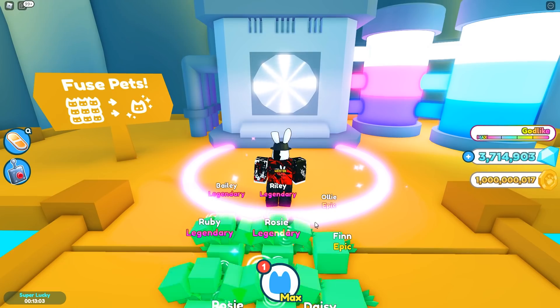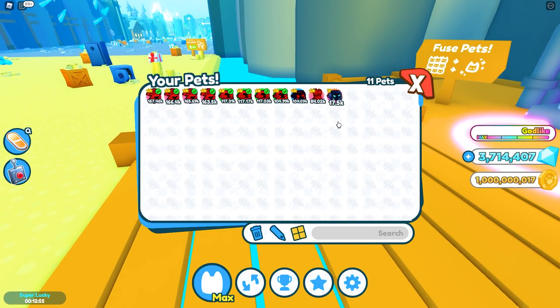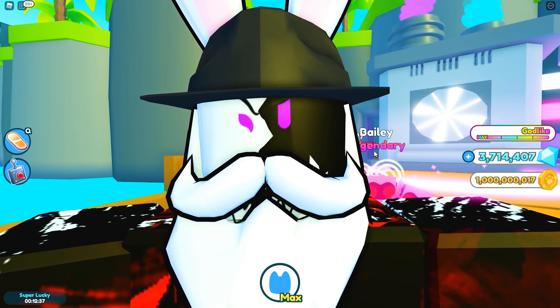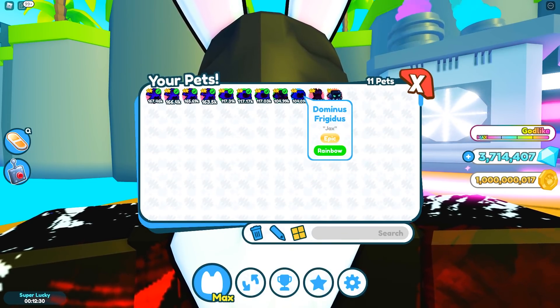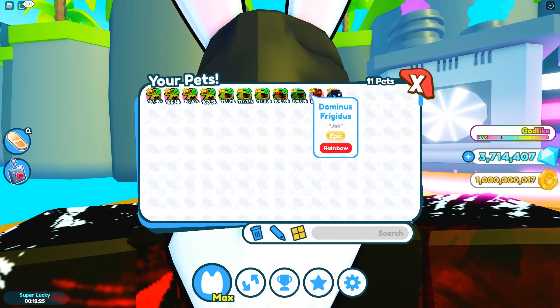Here we go — let's see what we get. Can somebody explain that logic to me? How did we just put in seven rainbow dominus and get back a rainbow dominus? These machines have spit in my face before but that has to be the biggest spit I've ever taken. Are you kidding me? And I'm pretty sure this one is worse than every single one I threw in.